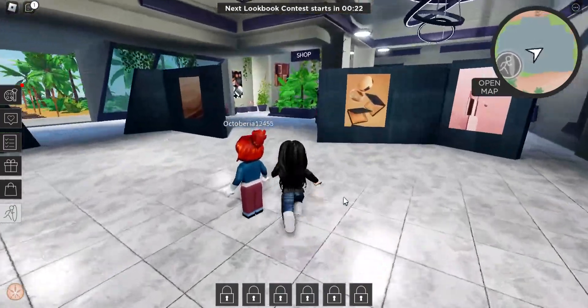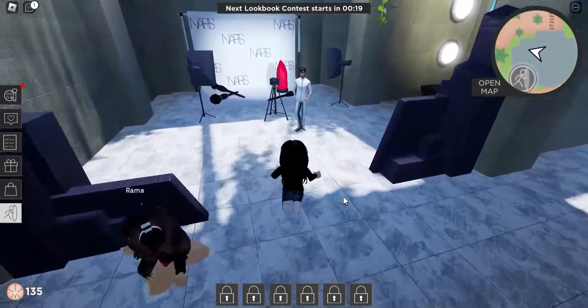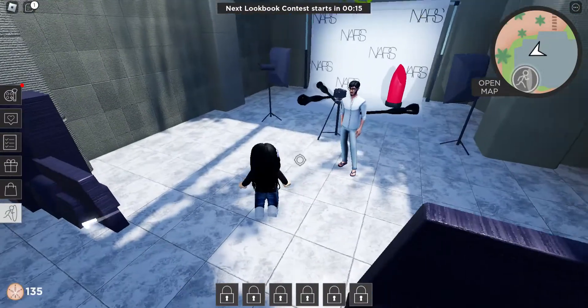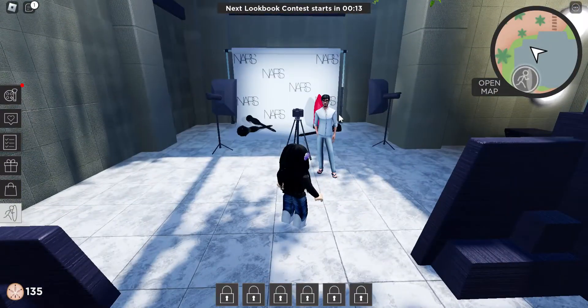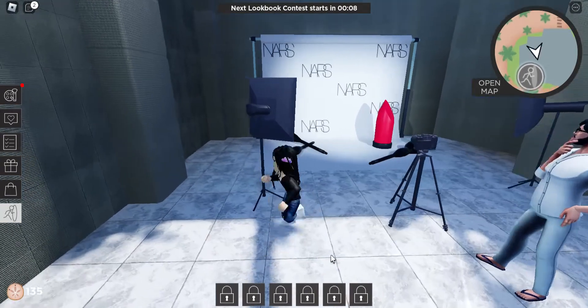You're going to go to NARS color request. We come to this game a lot. What you're going to do is talk with this guy. Talk to him, blah blah blah.